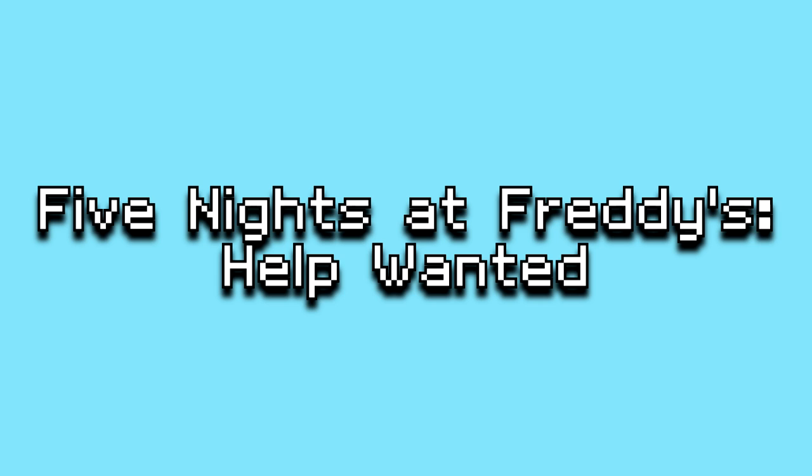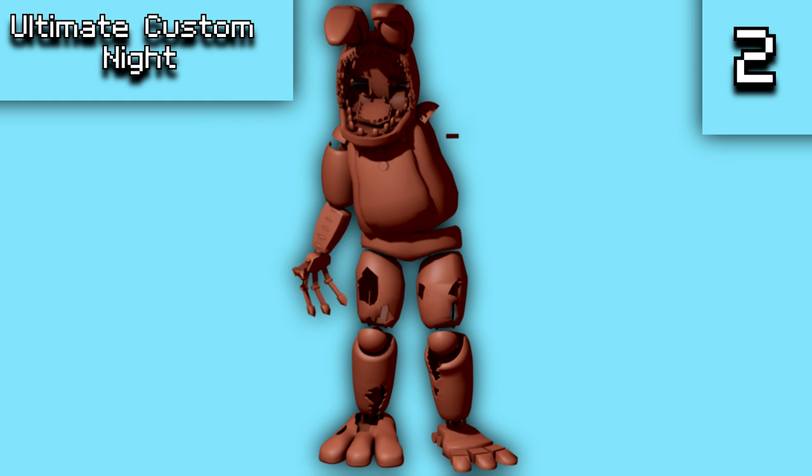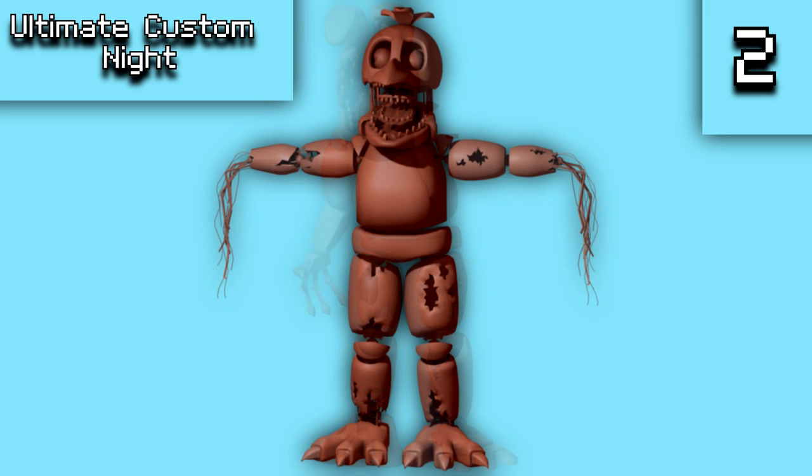Help Wanted is next. There is a Withered Foxy model without textures that is missing his left arm for some reason. There are also Withered Bonnie and Chica models without textures that were eventually finished in the final game. There are four blacklight animatronics — unused versions of Freddy, Bonnie, Chica, and Foxy — which in blacklight mode would appear behind the lobby stage curtain and in a cut showtime scene. All have textures except Foxy, and they appear based on a real blacklight merchandise line.